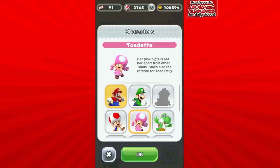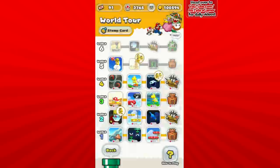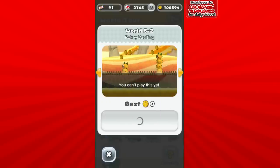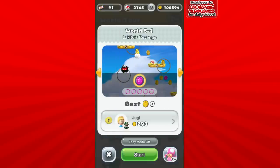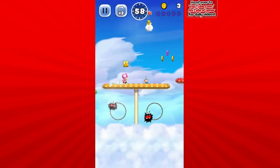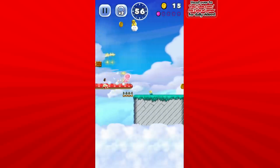Toadette is right here — her pink pigtails set her apart from the other toads, and she's also a referee for Toad Rally. I assume she controls exactly like Toad does; I guess we'll find out right now. Let's go into World 5-1, Lackey Twos' Revenge, which I'm not looking forward to because Lackey Twos are not fun to go against at all.